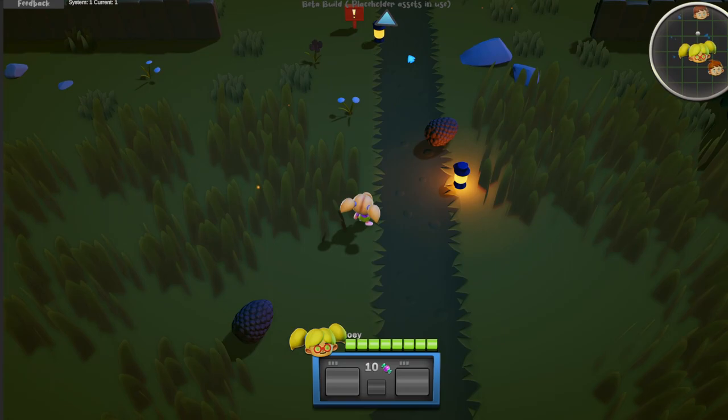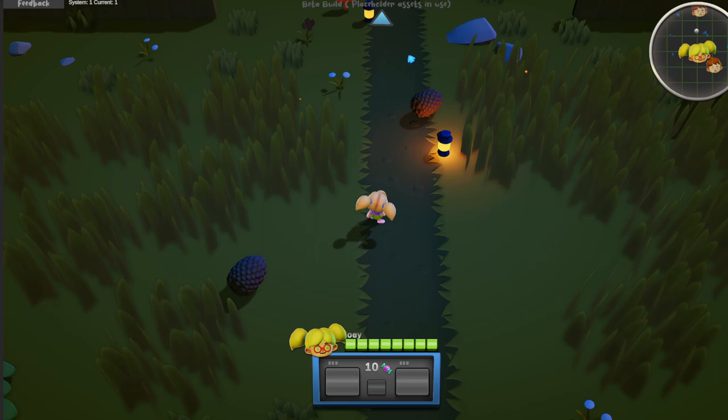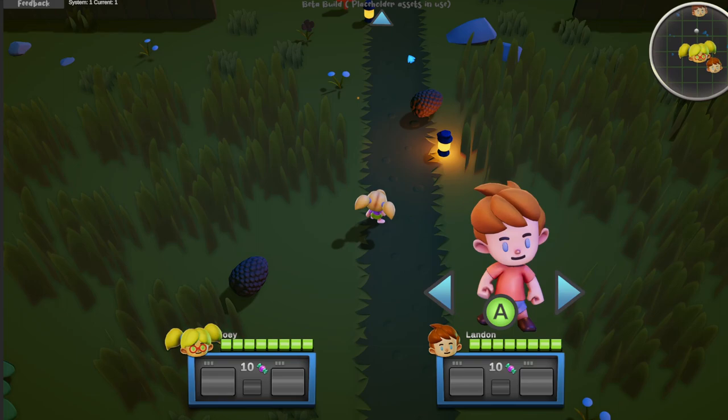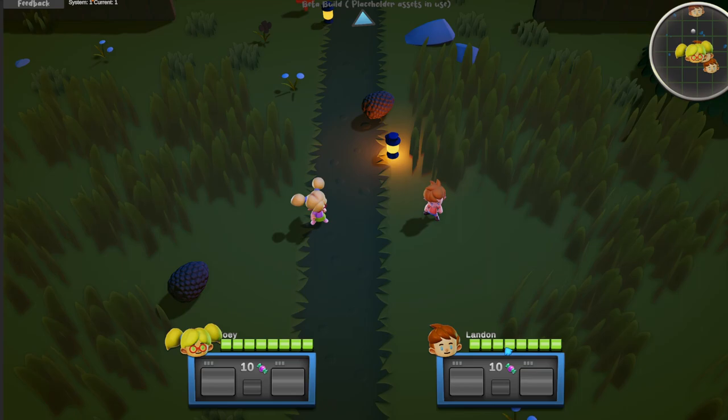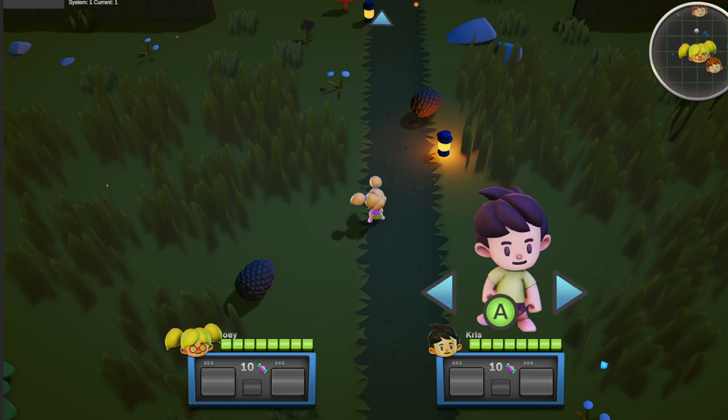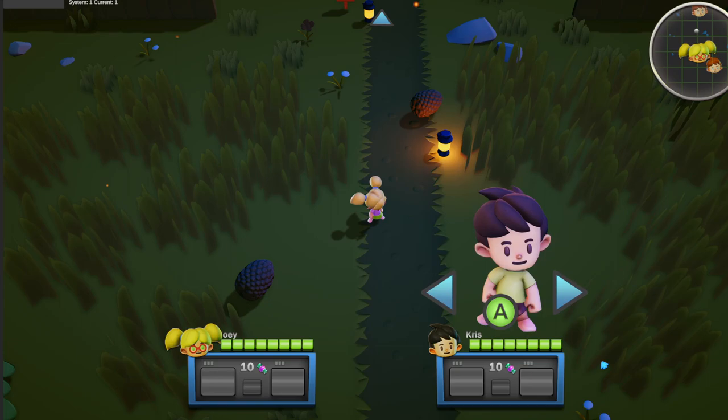I want to show you some work I did on adding and removing players. Players can now join the game and leave at any time. If I'm on my Xbox controller and push A, it brings in another character. The UI actually updates automatically, which is really cool. I support up to four players, and if I want to remove a player, I can bring them right back.